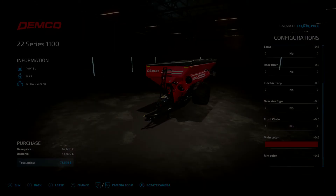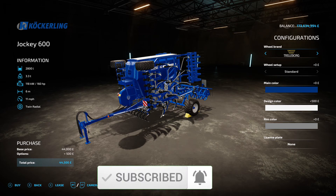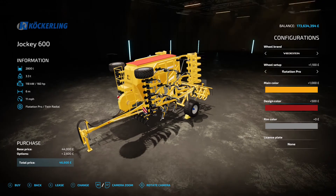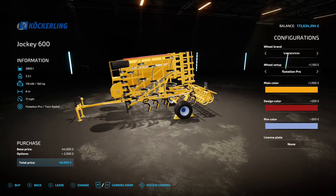Next up is the Cockling Jockey 600 by ARM Team - 9.79 megabytes on the download. Found under seeders, it has a 2,800 liter capacity, 160 horsepower requirement, 6 meter working width, 11 mph working speed, for 44 grand. Options include wheel brands and tires, main color, design color changing the seed cover top, and rim color. Six meters - very nice.